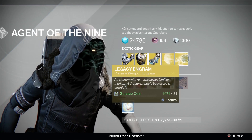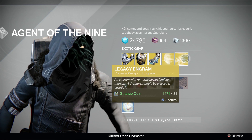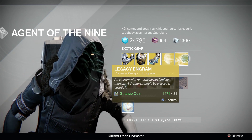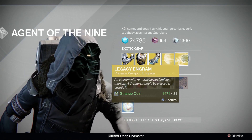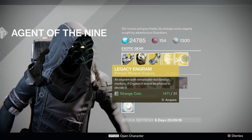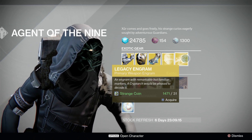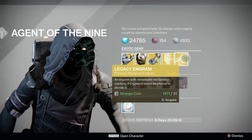The Legacy Engram is an exotic primary with year one weapons at year one power levels. This does not include the Vex Mythoclast, nor does it include Necrochasm — you cannot get those weapons from the Engram; you have to go back to the old raids to pick them up. If you unlock something that is in year two, it will unlock in your blueprints.